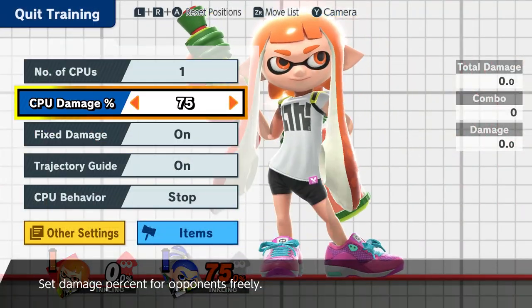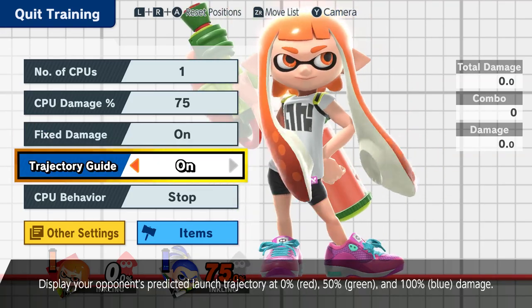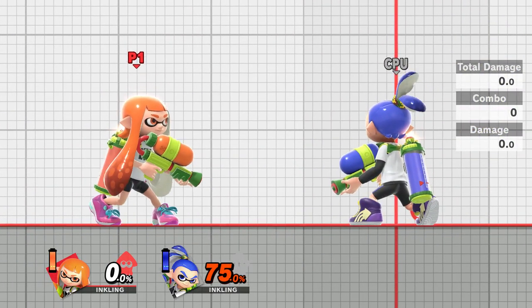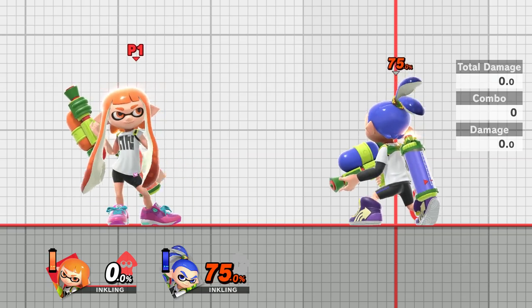I'm now going to lock the CPU damage at 75%, make sure that fixed damage is on so that I'm not going to be doing any damage to the enemy, and I'm going to put the trajectory guide on so that you're able to see every single trajectory for all of my smash attacks, tilts and grabs mainly.